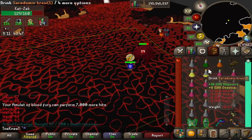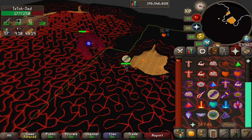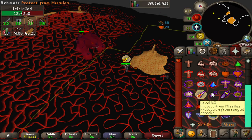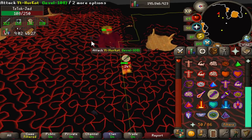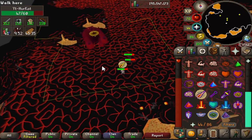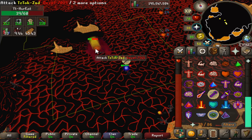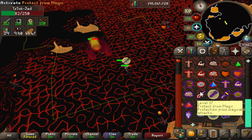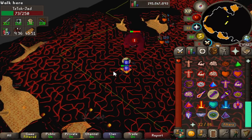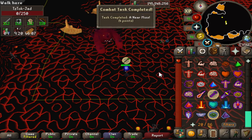Once you're on the Jad fight, it's pretty straightforward. I switched over to range because I didn't want to melee him. His quick slam-down attack is range and his standing attack is mage — that's the easiest way to watch what's coming at you. The healers come out around 50 HP — just tag them once and they'll stop healing Jad. Then the fight is over. You get your fire cape and about 8,000 Tokkul, which you can drop or bank.